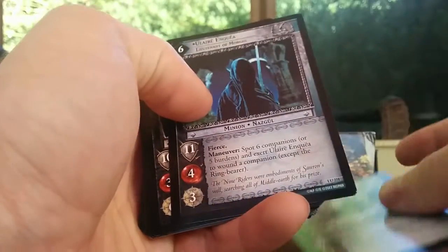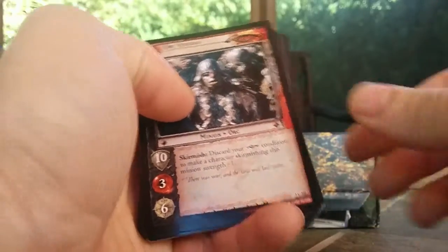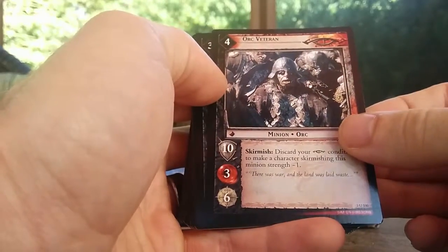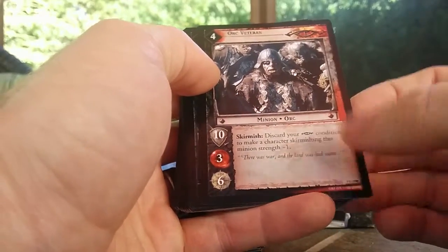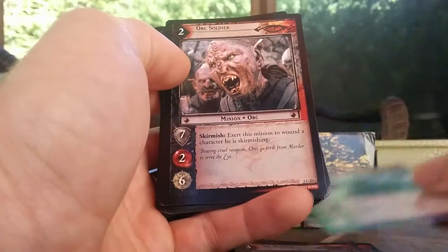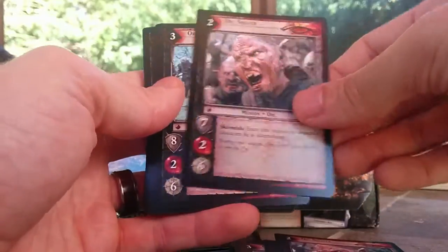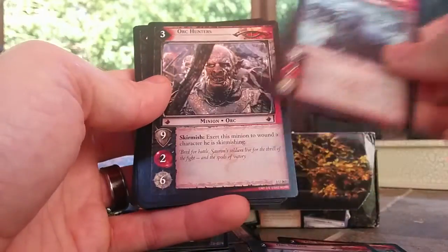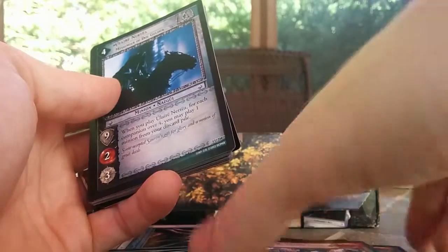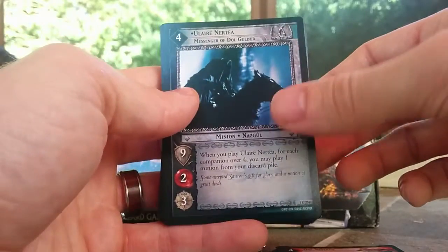Uruk-hai Raiding Party. Yulair Enkia — that's a good one to have for any sealed event. Orc Veteran, that one is from set three. Orc Hunters. Orc Scouting Band. Orc Soldier. Another Orc Soldier. Orc Scouting Band. Orc Hunters. And Orc Veteran. So this pack clearly was trying to set you up to have a sort of Sauron war deck going on.